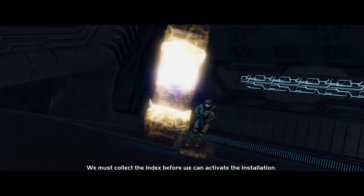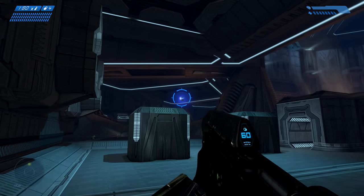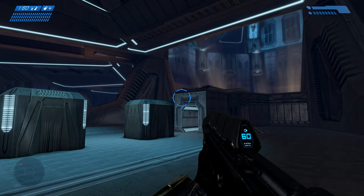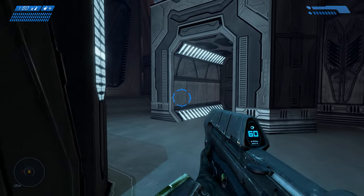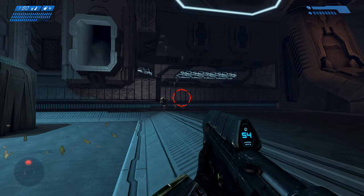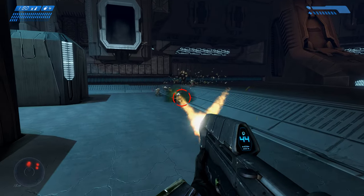We must collect the index before we can activate the installation. Okay, welcome to the library. The library is notorious, but I'm not going to say why just yet. Right off the bat, we're actually going to meet a new type of enemy over there. That's a new type of flood — the carrier form.